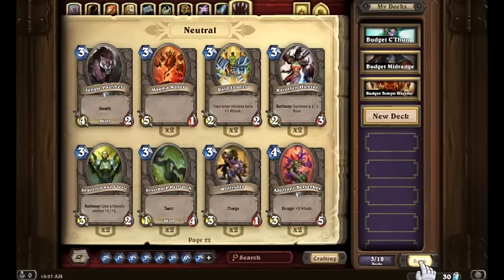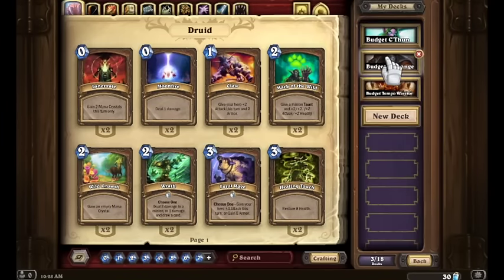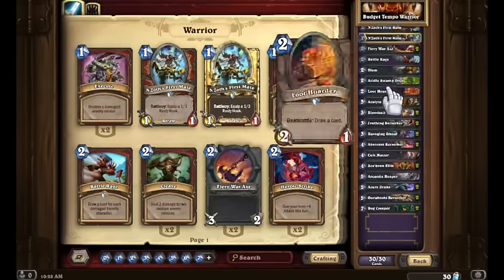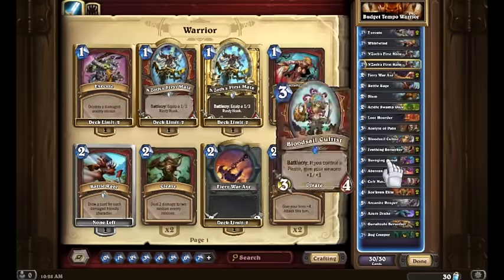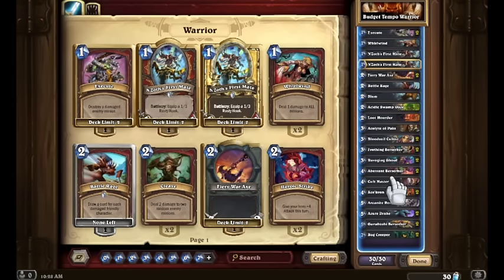So already, just by using the cards the game already gave us, we've got three nice solid decks that you can play. I would honestly say that all three of these, with a few tweaks here and there, you could easily get to rank 15, and with good gameplay and a little bit of luck, rank 10 is achievable. These decks are actually pretty close to what you'll see from the standard versions — the only differences are no Legendaries and no Epics. Don't go spending a lot of your dust on cards that look really nice and shiny when you're making new decks on a brand new account.